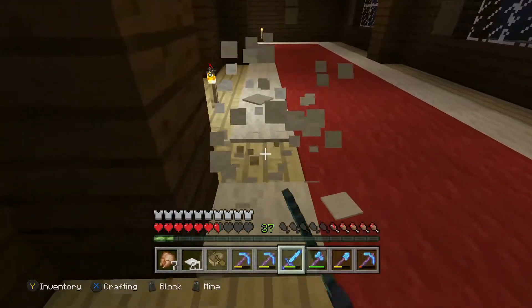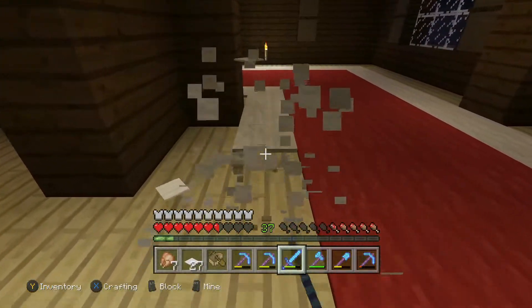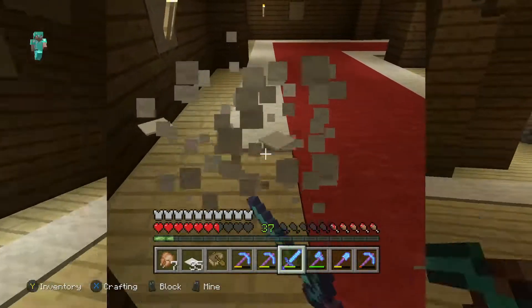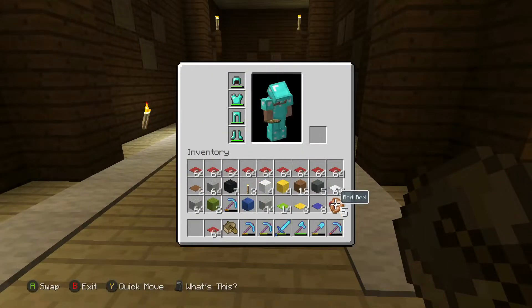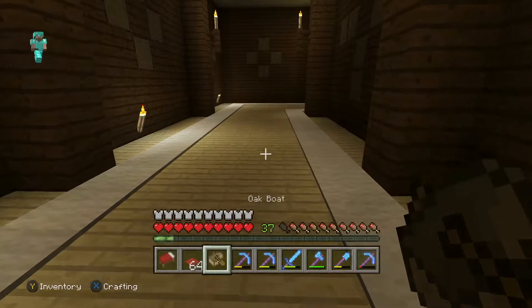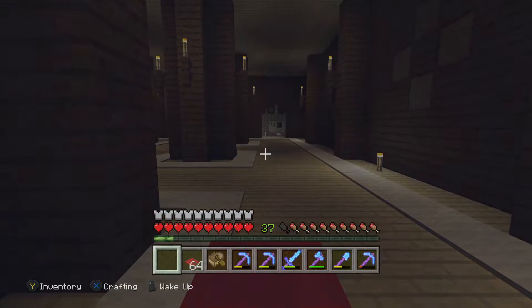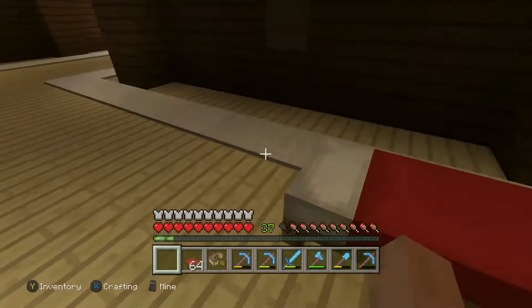If I see any other carpets or wool that I can fit because I already have that color in my inventory, I'll put it in, but otherwise I think that's all we can fit from clearing out the woodland mansion. My inventory is pretty full now so I'm going to start heading back to the underwater base.